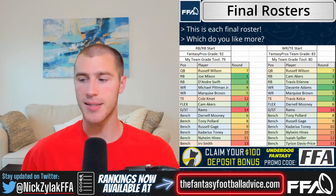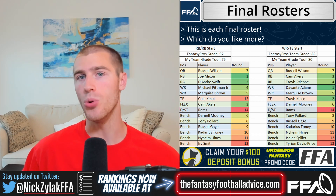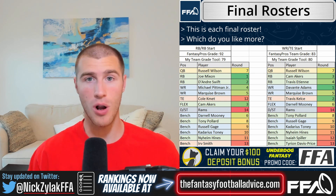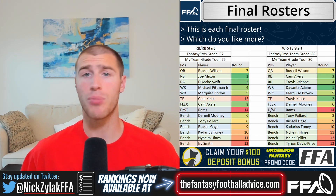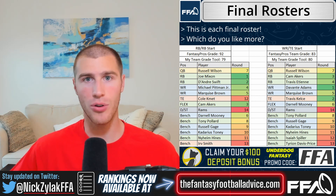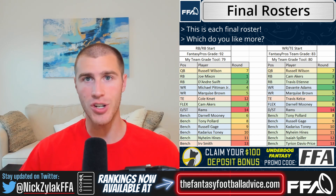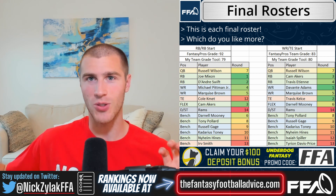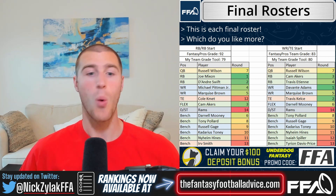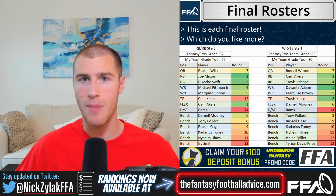One team went running back/running back in rounds 12 and 13 — that was the Adams and Kelce team — and the other double dipped at tight end taking Cole Kmet and Irv Smith. Fantasy Pros liked the running back/running back build slightly more, but my projections gave a slight lean toward the Adams and Kelce build, likely because I have Etienne ranked above ADP. I think both teams are really good templates for a late first round pick, assuming you're drafting with people who are paying attention.